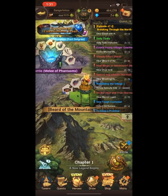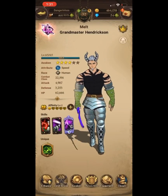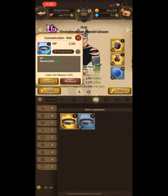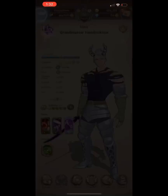You can power up lower-class gear all the way to five stars — I've seen people do this and it's smart, but it won't do too much. You really want SR and SSR gear because the difference is massive: 7,000 HP compared to 1,000 HP from lower gear.